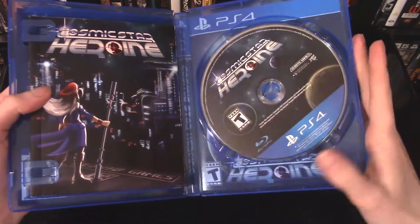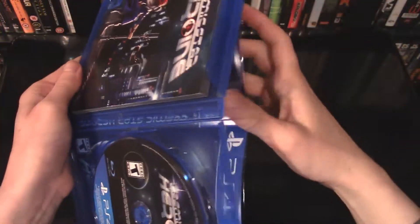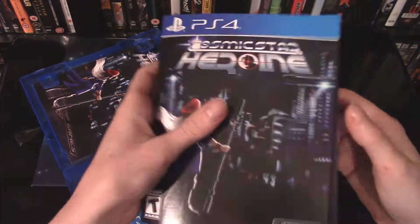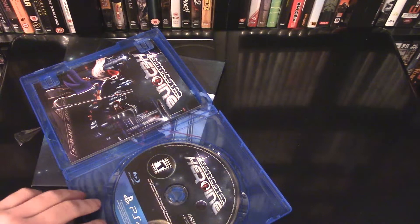Let's open this up — and look at that, I can see that it is reversible. Let's take that out and have a look at the other side. Oh man, this looks even better. I'm pretty sure this is the side I'm going to be using for the front of my case. That looks fantastic — I really like that.